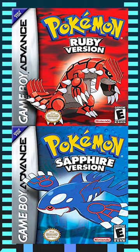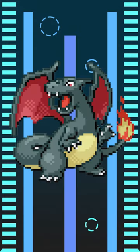In Generation 3 of Pokemon Ruby and Sapphire, its shiny changed drastically from purple and green to black with red wings.